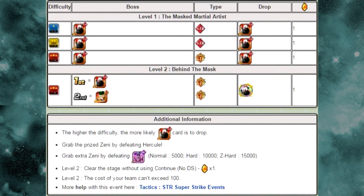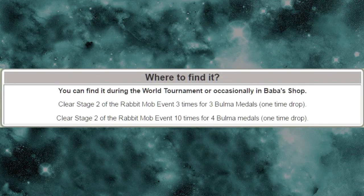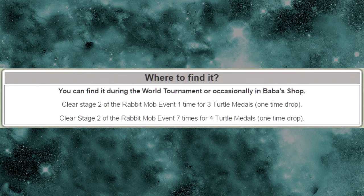If you don't have those Bulma and Turtle medals, you're going to have to wait to get them. They're available from the World Tournament Grind or from the Baba Shop. If you were lucky enough to play when the Rabbit Mob event was there, you can clear Stage 2 three times for three Bulma medals, or clear Stage 2 ten times for four Bulma medals. Similarly, clearing Stage 2 once gives you three Turtle medals, and clearing it seven times gives you four Turtle medals. Essentially, the Rabbit Mob event gives you those medals needed for Dokkan Awakening.